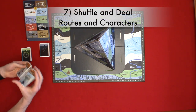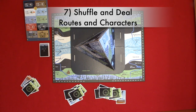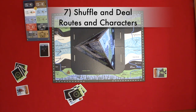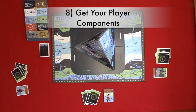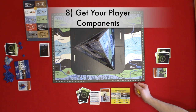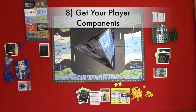Step seven: shuffle and deal routes and characters. Shuffle and deal six route cards and two character cards to each player. Each player must choose four routes and one character; the rest go back to the box. Players' route cards are secret, but character cards are revealed and placed face up in their player area. Step eight: get player components. Each player selects a color and gets the corresponding upgrade board, 30 numbered pitons, 10 carabiners, one climber, and a score tracker. If playing with competition goals, you get competition goal markers and 20 supplies. Beginners start with 30 supplies, and finally each player gets a guide card.